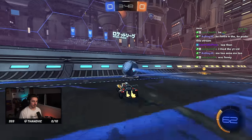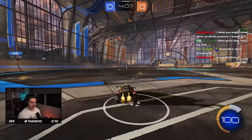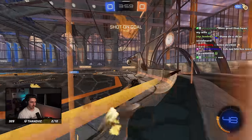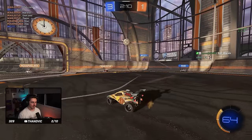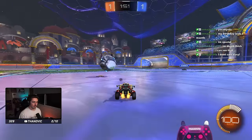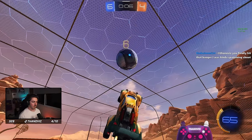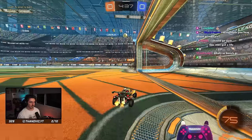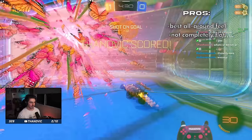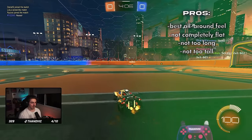I want to be real clear about this — I am biased with this one. I've played in the Octane hitbox since I started playing the game, and so I'm going to avoid the bias at the end and just not include it in the rankings, because it would easily be at number one for me. The Octane hitbox is like the go-to car when you want to start really looking to play the game properly and getting good. I think the Octane hitbox has the best all-around feel, and that's also shown through its usage in the competitive scene. It's not completely flat, so it's easy to drive and connect the ball when going under it, and it's not too long so you don't feel like you're bumping into things all the time. It's not too tall like the Merc where you feel like you're just driving a box around the field. It's just nice, it's in the middle.